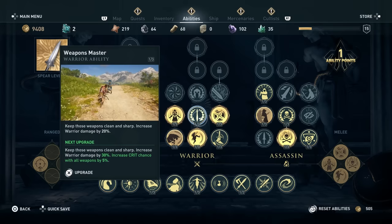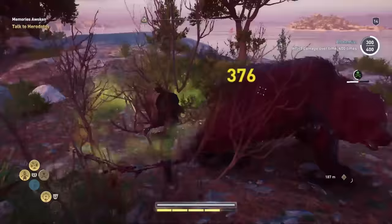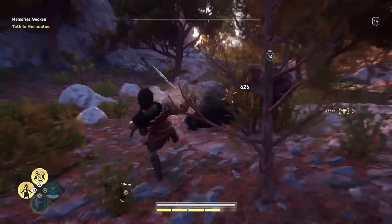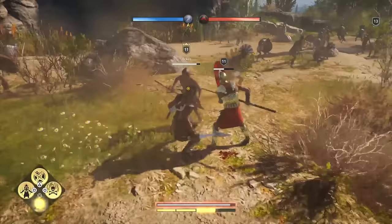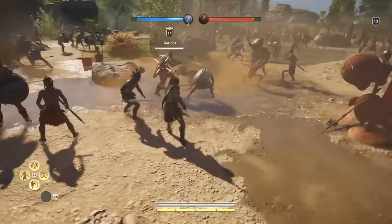The second thing to know when starting AC Odyssey is that you really ought to get the Spartan Kick. I'll freely admit that when the Odyssey trailer came out, showing Alexios punting a hapless individual off a cliff, my eyes rolled back so far in my head it took about 20 minutes for them to come back again. I enjoy Gerard Butler shouting his head off as much as the next person, but 300 came out 12 years ago — isn't it about time we found some fresher references? Since playing Odyssey and trying out the infamous toe punt for myself, however, I have to admit I was completely wrong about this particular unlockable ability.